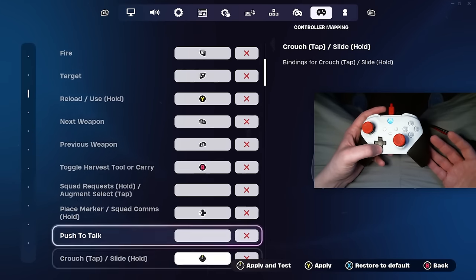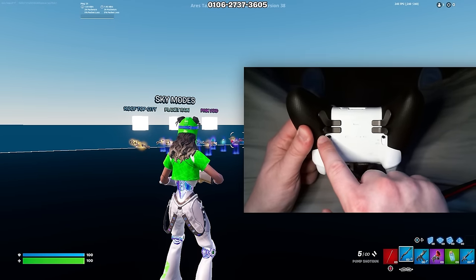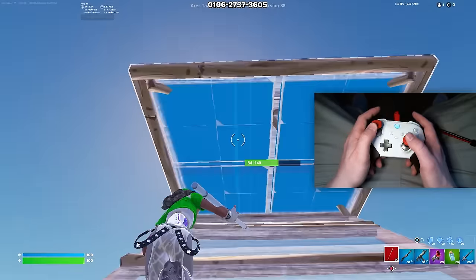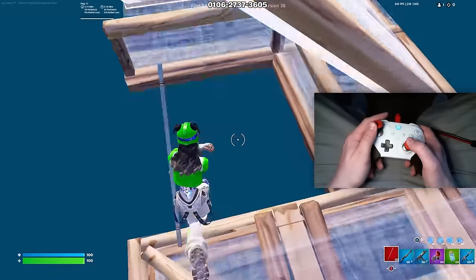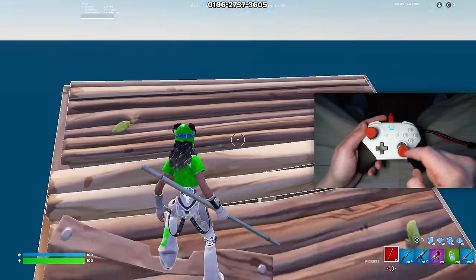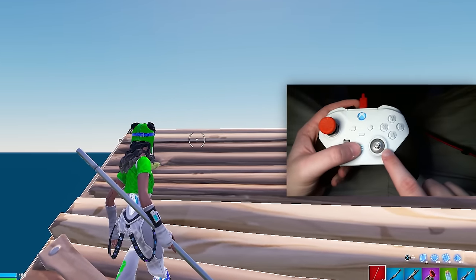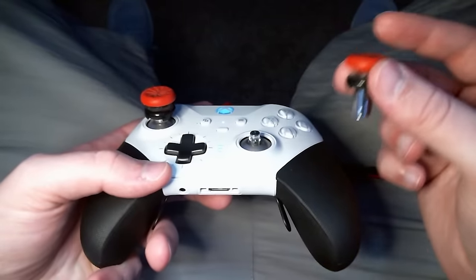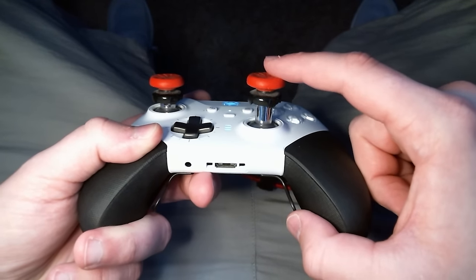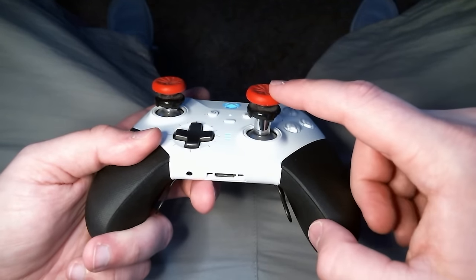The rest of your controller binds are personal preference. I keep everything default on my Xbox Elite Series 2 controller — even the stick tension is on default. I do recommend using a tall stick with a control freak, and get the right stick as tall as possible if you have an Elite Series 2 or a different pro controller with a tall stick option.